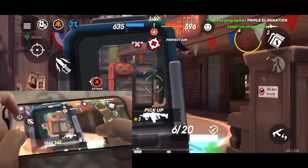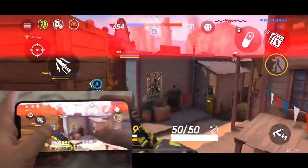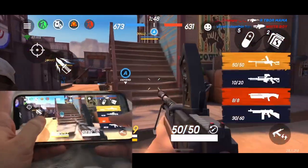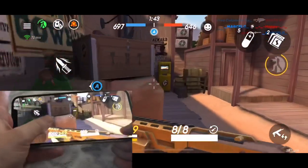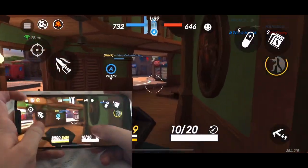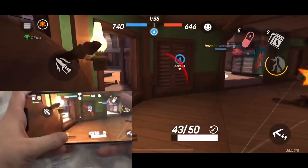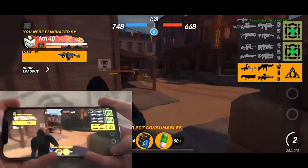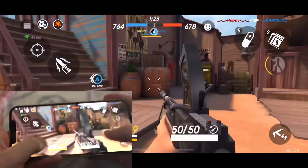The cool thing about the Stingray is it's basically similar to Orochi, except you rush with it instead of camping. So instead of ruining the game for yourself and everyone else, you actually make the game fun for yourself. It's not fun to die to anything, but at least you're not slowing the pace down and making everyone camp. So if you like Orochi, this might be a good option for you to not be a terrible person — just kidding, kind of.